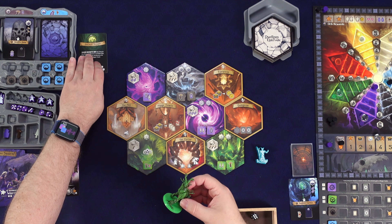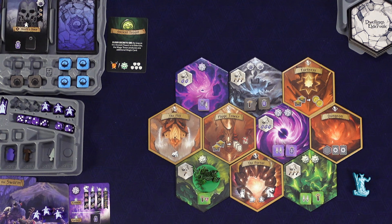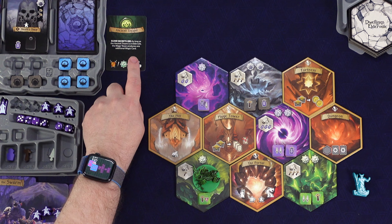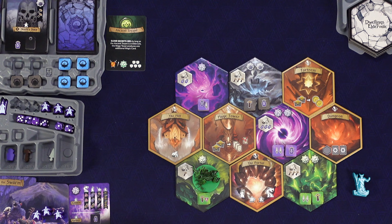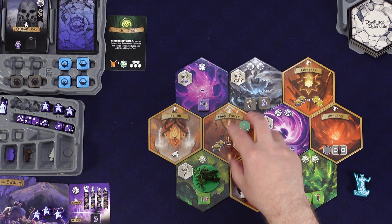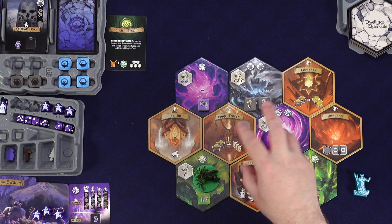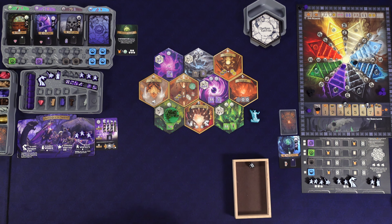We turn this over and put the Treant right here. The Treant has a special map ability — as long as the Ancient Treant is in Eldervale, the Mage Tower produces one additional magic card. So we put a little green stone there just to remind us that something special happens if we go there. We have our Watcher piece right here that will play into the ghost player.